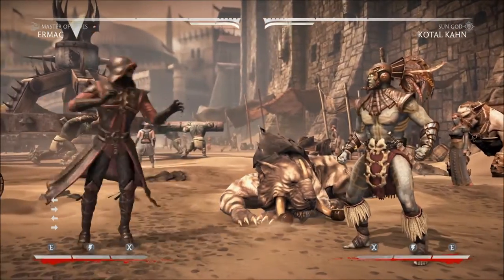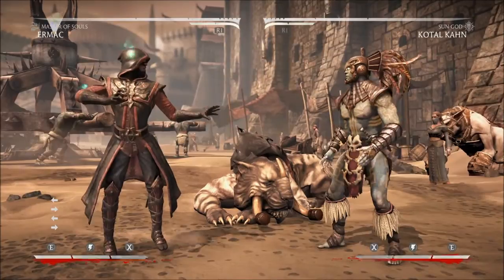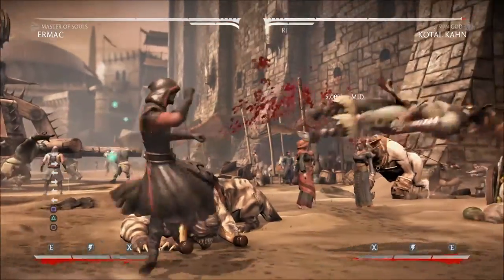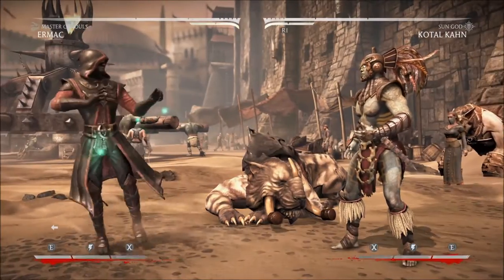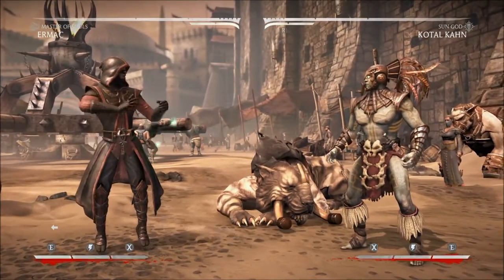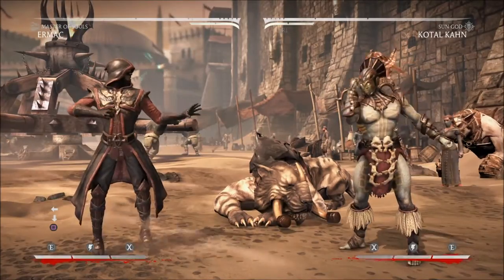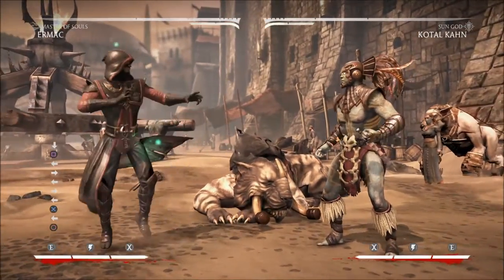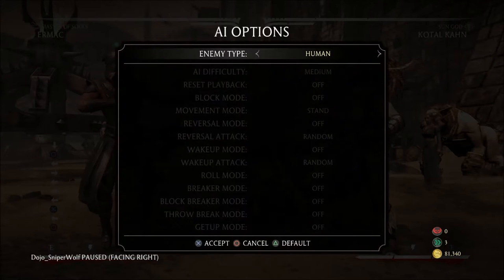The first character we're gonna look at is Kotal Khan in the Sun God variation, because one of the more common practices I see online from lesser skilled players is to use his down one, which is a poke, into Sun God Choke as kind of like a tick setup. So let's take a look at Kotal Khan's frame data.